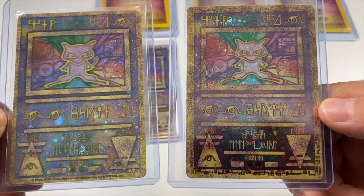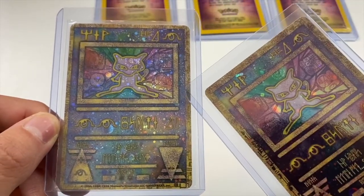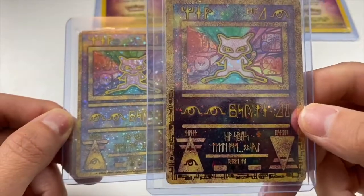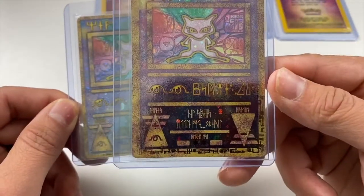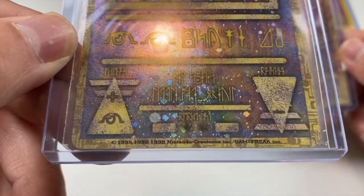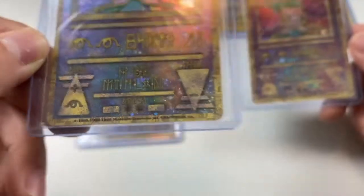That always got me. Some people say to look at the borders — you can see that the borders are a lot thinner on the Japanese one than on this one, the American release, which has thick borders. And you know us in America, we be thick, so yeah, thick borders right here.